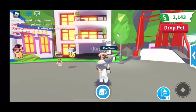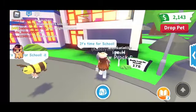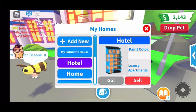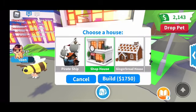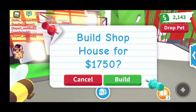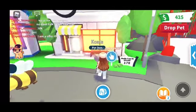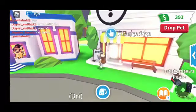So today I'm going to be buying the shop house in Adopt Me. I wasn't sure which one it was but it's a shop house. I have enough for it, so we're going to buy it — it costs a thousand seven hundred and fifty dollars. I'm scared I'm gonna lose all my money. Wow, I only have three hundred dollars left now.